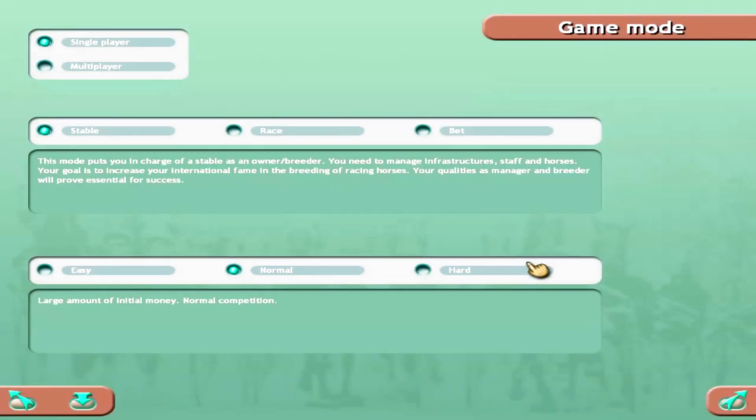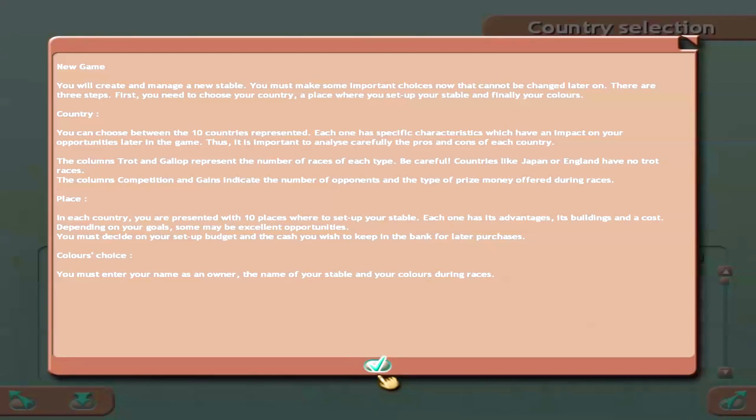Anyway, that is the racing aspect. Before the next video, let me show you some stable mode. We're going into stable mode — you create and manage a new stable. You make important choices that cannot be changed later on. You can choose your country, and each country has 10 different locations for your stable — same concept as HRM 2.